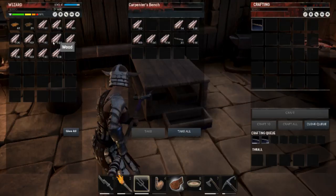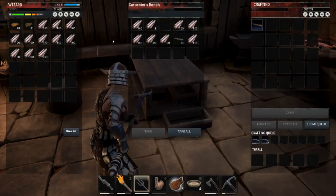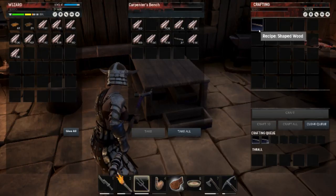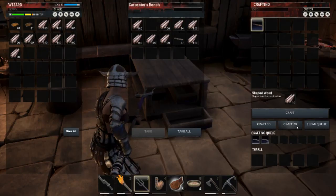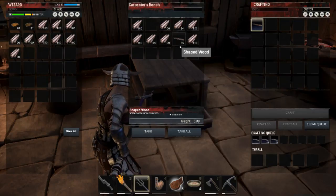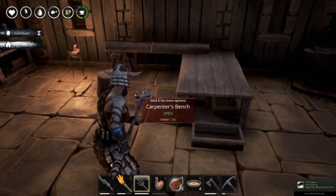Hit your carpenter's bench, push your wood in there. Hit your recipe for shaped wood and craft 20 — and that's how you make shaped wood. Ta-da!